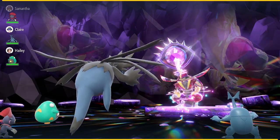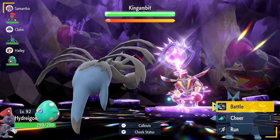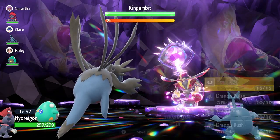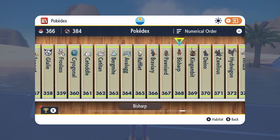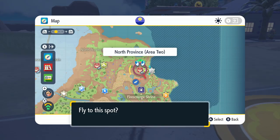The next Pokemon in this guide we are going to look at is King Gambit. It is the new evolution of Bisharp and definitely has one of the most obscure evolution methods that we will go over now in this video. Here are the locations on the map where you will find Pawniard and Bisharp. You get Pawniard pretty early on in South Province Area 3 and close by the Lighthouse near Los Placos. But I'd recommend for this method to try and catch a Bisharp in North Province Area 2 where the evolution method is easiest to complete.